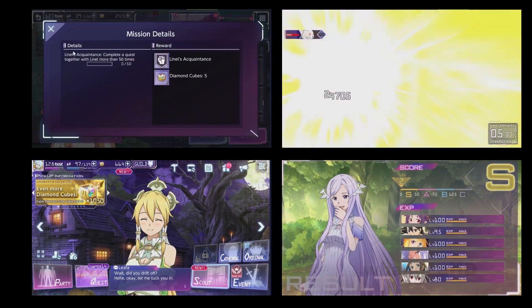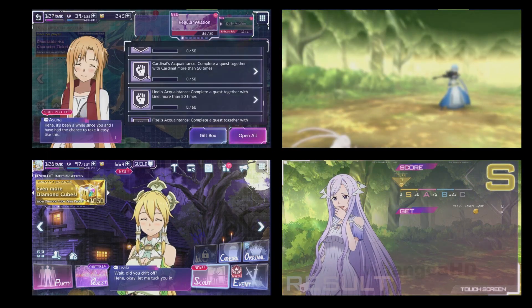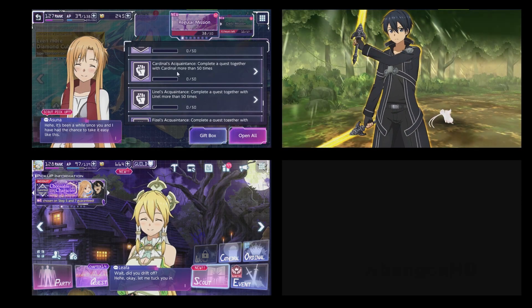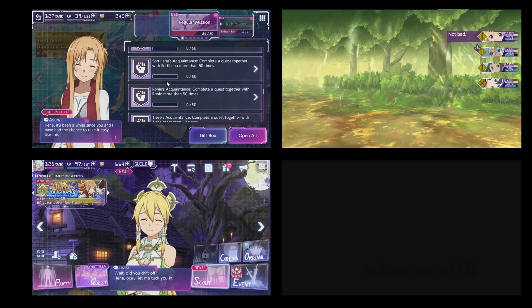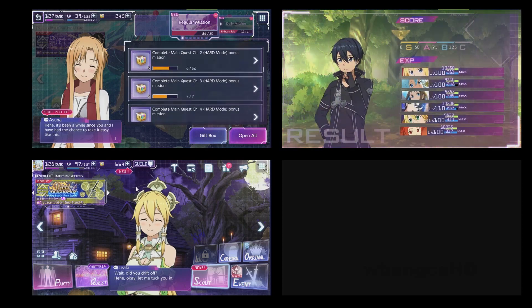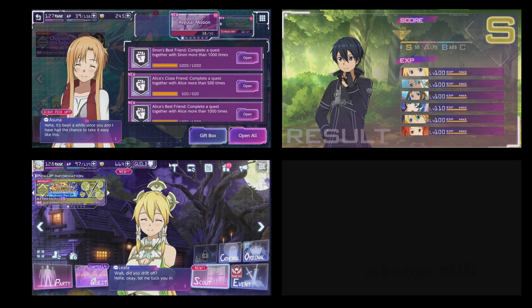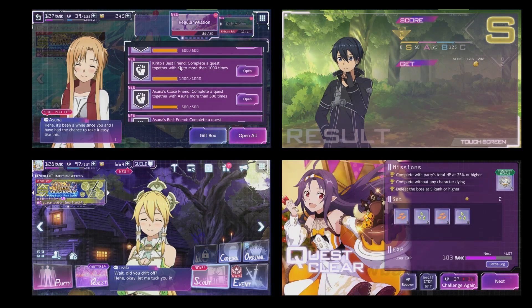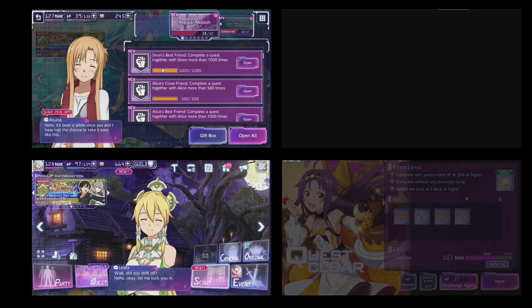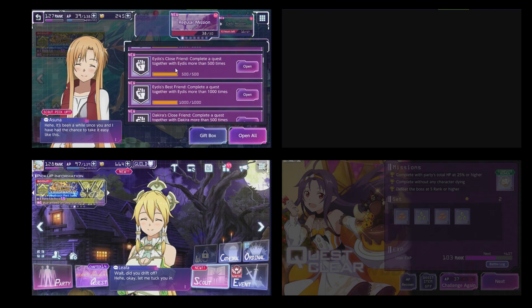Each quest gives about five diamond cubes — this is the beginning quest. What you need to do is use these characters in any battle, and it counts as one use. Do it 50 times, finish the quest, and you get five premium currency plus a title. It then goes from 5, to 250, and then 250 to 500.